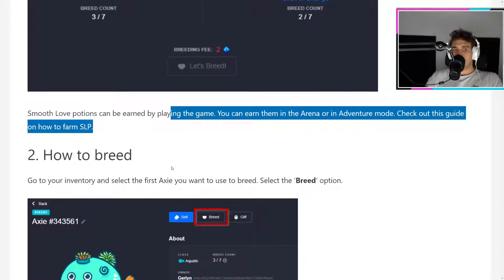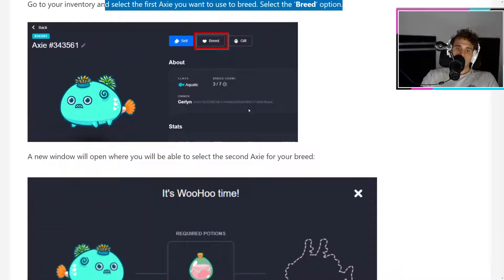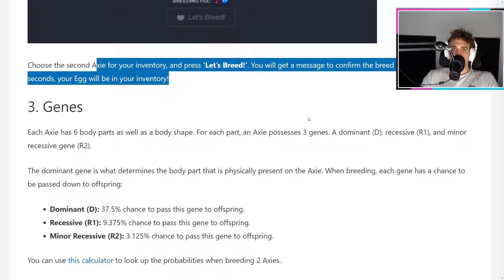Here's how to breed: go to your inventory and select the first Axie you want to use. Select the breed option, then choose the second Axie, and click 'Let's Breed.'